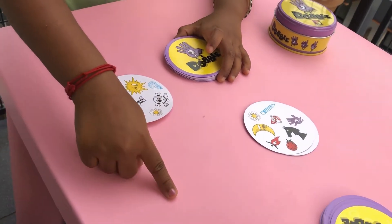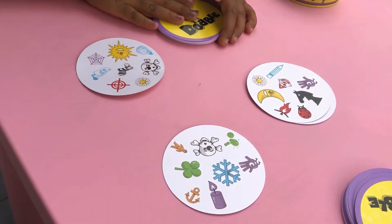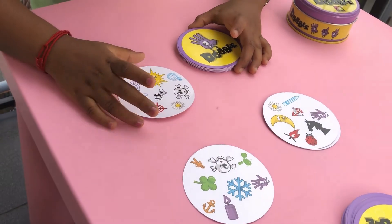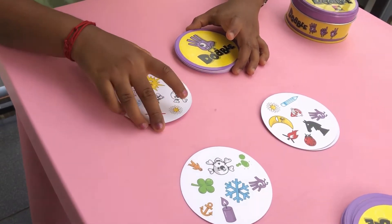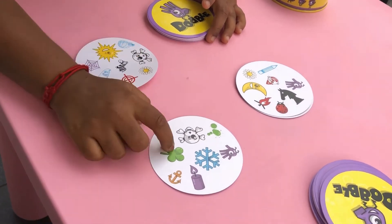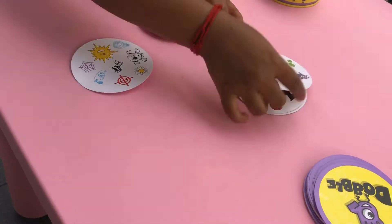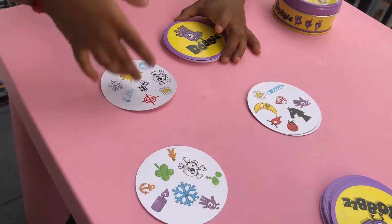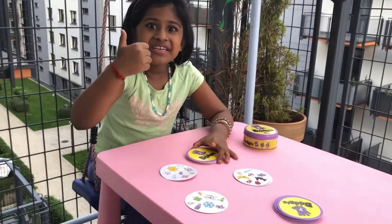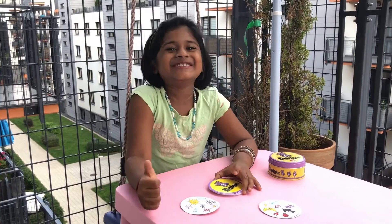We need to repeat until our cards finish. Now what matches to me and this open card is the sunflower, so I'll put it fast. What matches to my mom is the hand, so my mom will put it first. Like that we need to repeat — it's so good and enjoying. We need to spot it fast — it's so interesting!